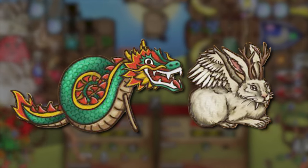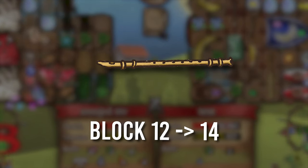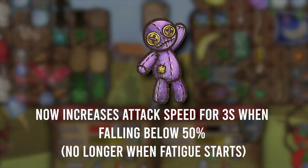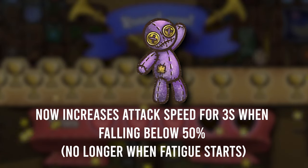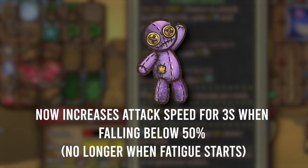Starting with the nerfs and buffs, we have the Flute which no longer applies the same effect twice. Its block also got buffed from 12 to now 14. Mr. Struggles has changed a lot, now giving that 50% increase in attack speed when you fall below 50% health instead of when fatigue starts, which is really interesting considering what happens if you don't fall below that 50% health — but then again, if that doesn't happen, you're probably going to win.